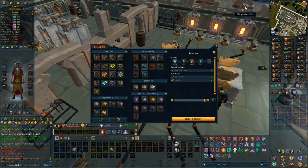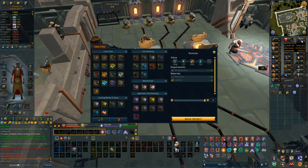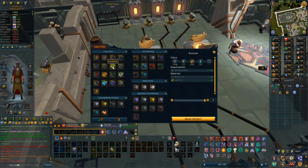It took quite a while, but 2.6 million mining experience is where I'm done. I ended at 96 and I have 1.6k luminite, 1.5k runeite, and 1.5k each of dark and light animica, so we're going to get roughly 1.5k elder rune bars - quite a lot of smithing experience.